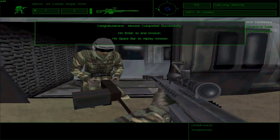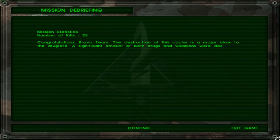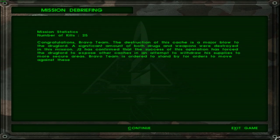That's it, that's all there is for this mission. It would seem like the battle campaigns are more destruction-oriented — as in, you have to kill everybody on the map. I can actually board the chopper, that is nice. But I will not try to do that because I'll glitch out. Anyway, moving on. Mission selected. 25 kills — that's not a bad number. Congratulations, Bravo Team. The destruction of this cache is a major blow to the drug lord. A significant amount of both drugs and weapons were destroyed in this mission. J2 has confirmed that the success of this operation has forced the drug lord to expose other caches in an attempt to withdraw his supplies to more secure areas. Bravo Team is ordered to stand by for orders to move against these supply convoys. I think I played a mission along these lines in one of these games. Anyway, we'll get to this mission soon. Until then, take care — farewell.